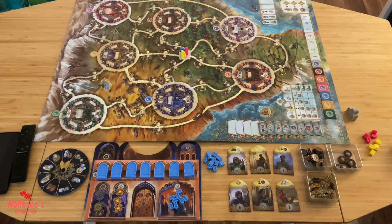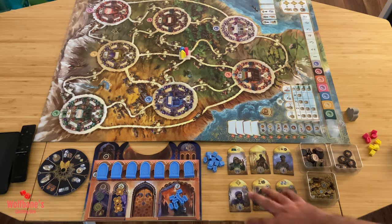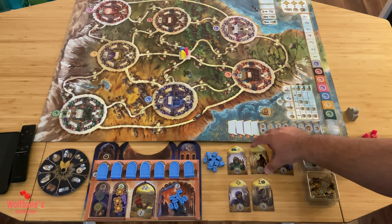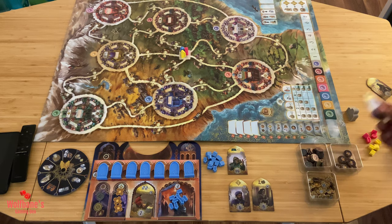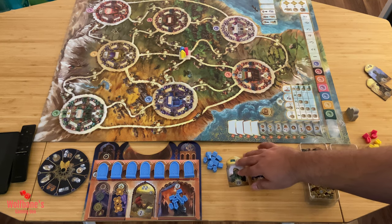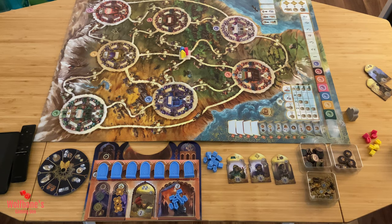Next, randomly choose a start player — though the sequence will change right away based on character tiles. The start player will choose one of the character tiles from the available area. It then continues in clockwise order; the other players each pick a tile. We'll be left with three tiles remaining — these stay out in front of everybody because there will be opportunities to swap them over the course of the game, so do not put them back in the box.